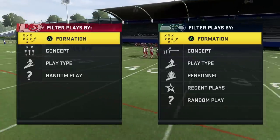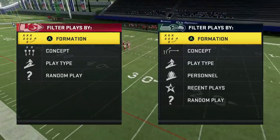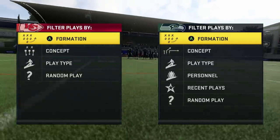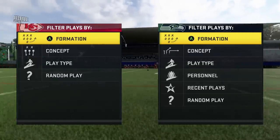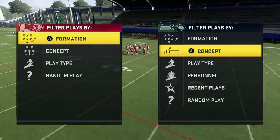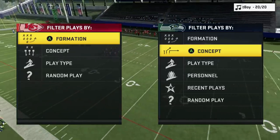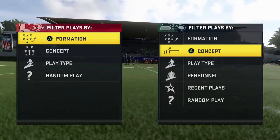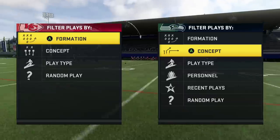In today's video I'm going to show you guys two run plays to counter two — actually three — certain run defenses from the 3-4 odd. If you guys don't know, the 3-4 odd is the primary meta run-stopping defense in Madden 20, but there are plays that just take advantage of its weakness. Make sure you drop a like and subscribe to the channel for more content.